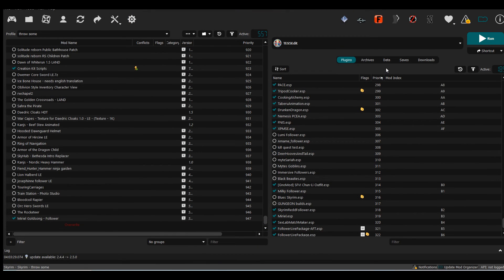This is a quick guide on a Lovers Lab mod called SexLab Matchmaker. It allows you to pair up NPCs with each other so they can do adult-themed animations, and you can also pair them up with yourself.